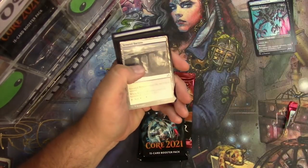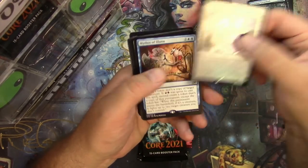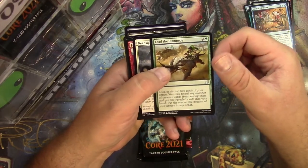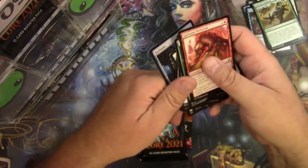You've got an ad card — you probably don't want that. A Crystalline Giant in foil is your foil rare, and a Mythos of Alunua for the next rare. Leave the Stampede, Keen Sight, Mentor, Footfall Crater — and nothing really extra there.